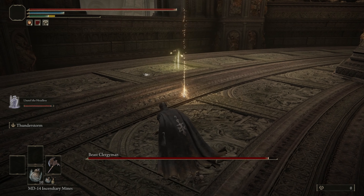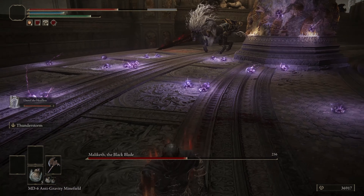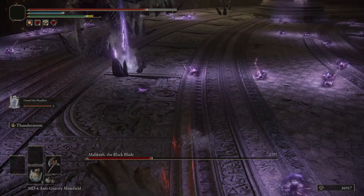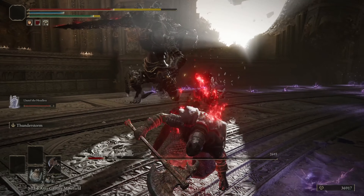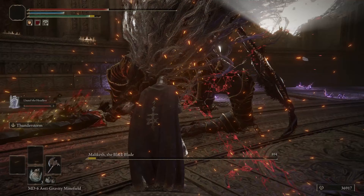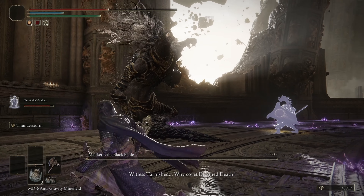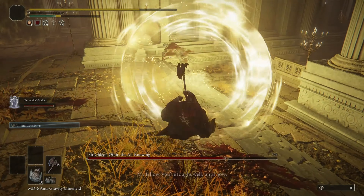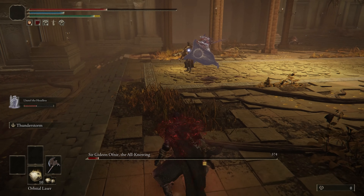The next three bosses were all indoors, and I was not prepared to have a fair fight, so I went and got me a summon. I decided to use Luthel the Headless because she was the easiest to get. I spent about an hour looking up videos of Glovewort locations to max her out. Now I just needed to go on my own training arc.